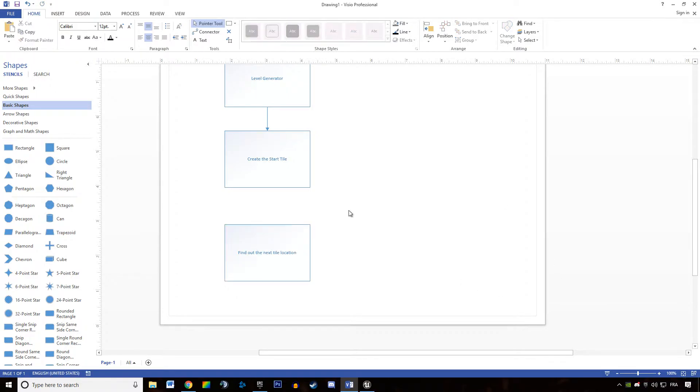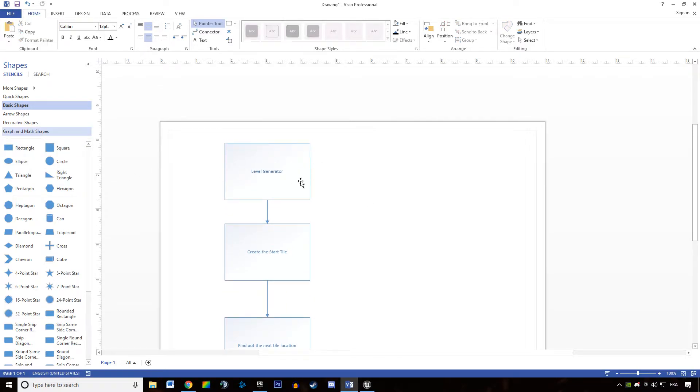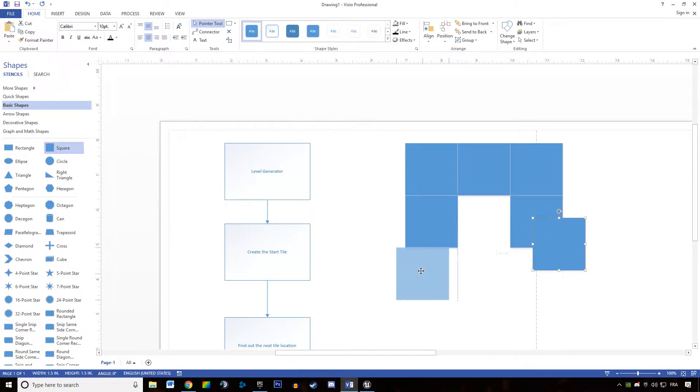Now let me talk about the type of generator I want to create. I will create a grid-based generator — a generator with several tiles plugged to each other. Each tile knows if it's a three-way, a four-way, a corner, a dead-end, and so on. I'm going to show you guys.